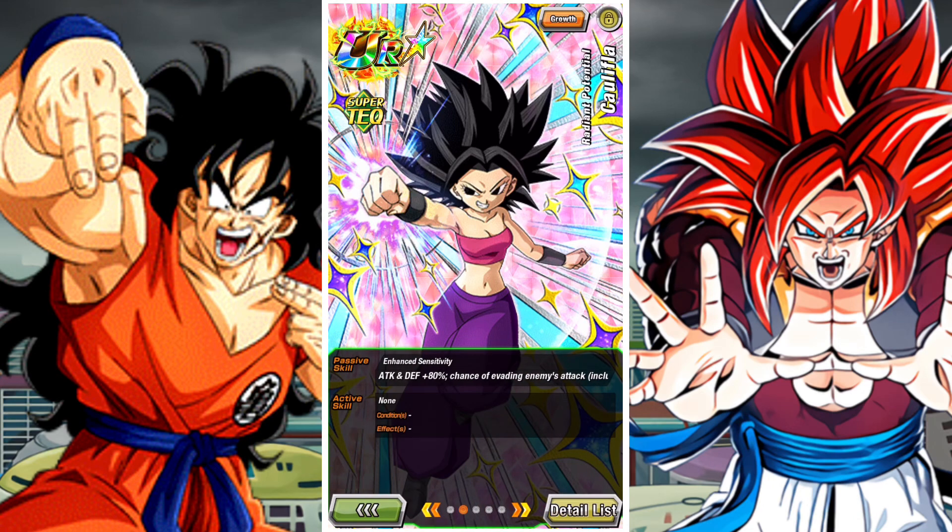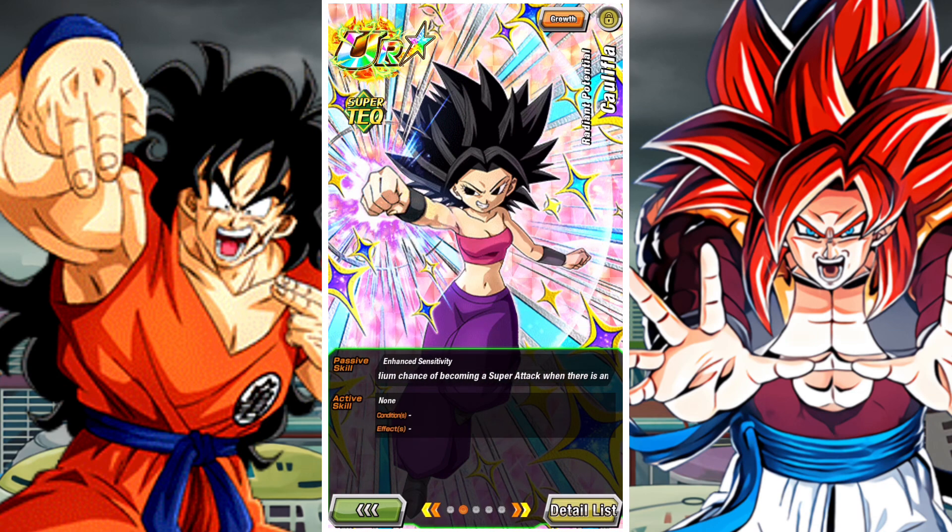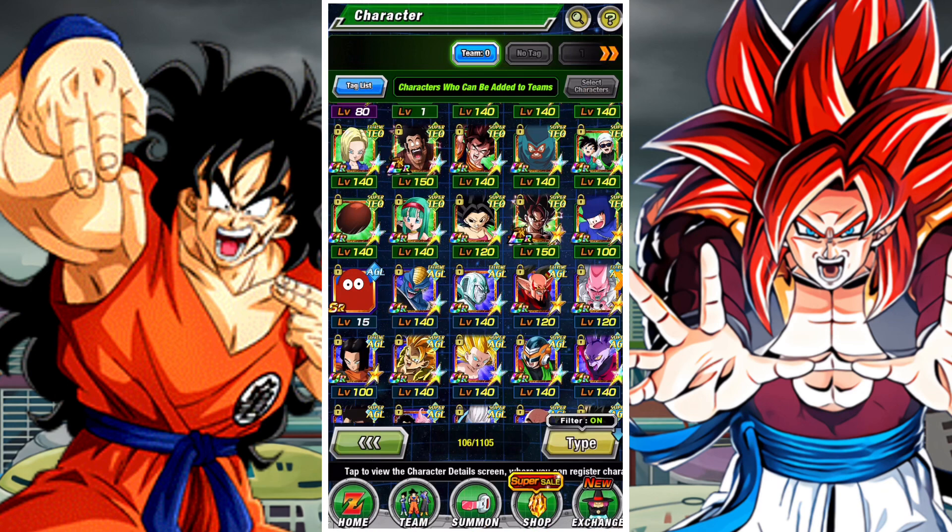Units like Tech Caulifla are an example of conditional evasion. She has evasion based on the number of units on the team, but also evasion based on the enemy she's facing. If she's facing a Pure Saiyans enemy, even if there are other categories of enemies that don't belong to that category, she will still evade them as if they are Pure Saiyans enemies — as long as one Pure Saiyans enemy is facing her, that will trigger the 100% evasion proc.